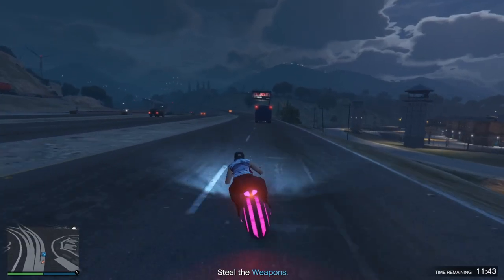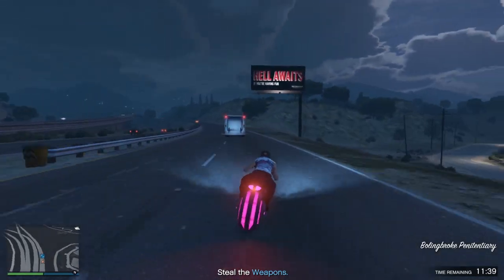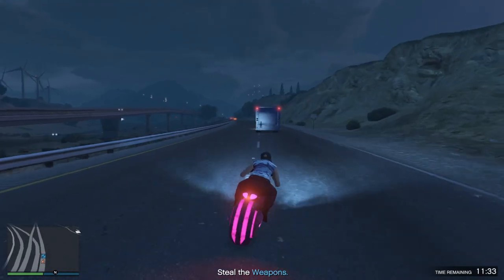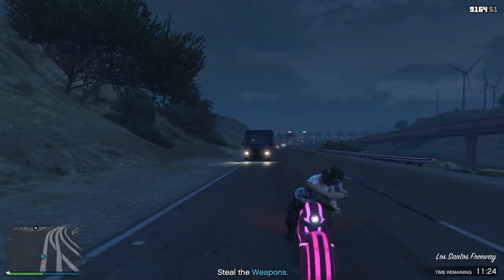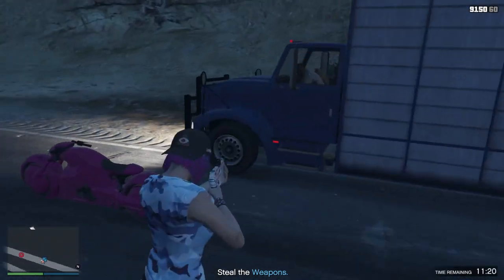When you start a nightclub goods sourcing mission there are two different types of missions the game will give you. The first one has us steal a truck and then deliver it to our nightclub, and the second one is a tugboat one. For the truck mission, I highly recommend approaching the truck in a vehicle that you can shoot drive-by weapons out of to take out the driver and the passenger and actually get it to pull over.